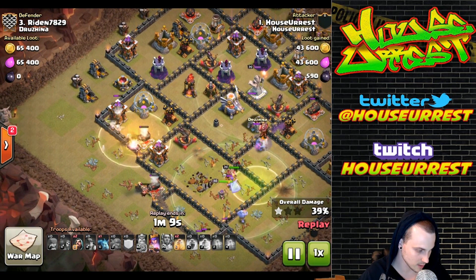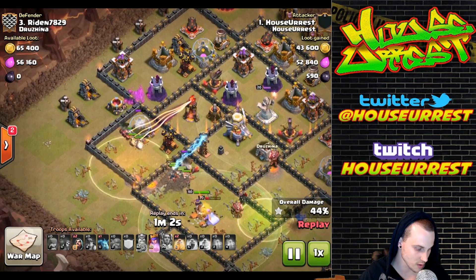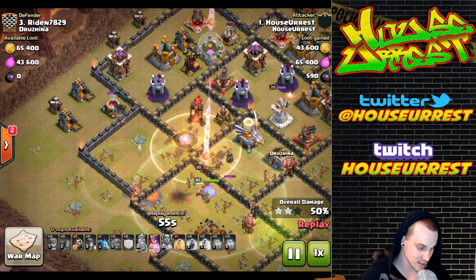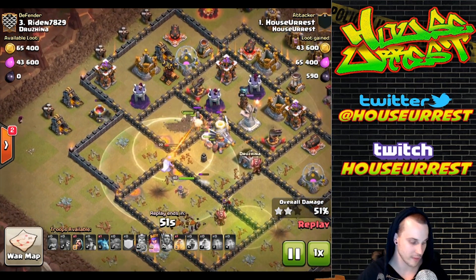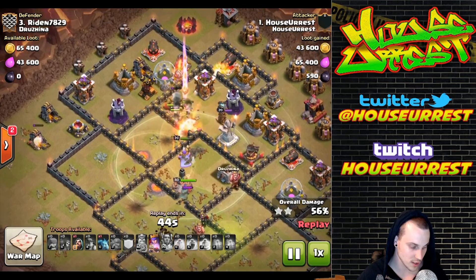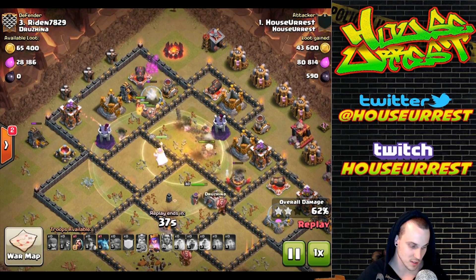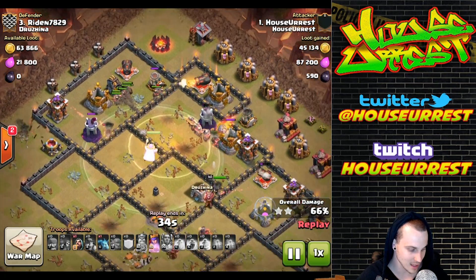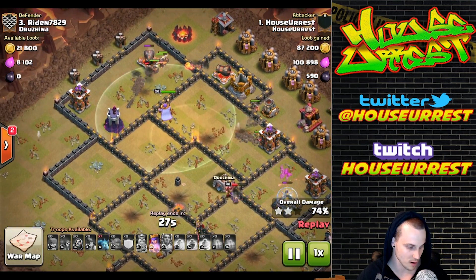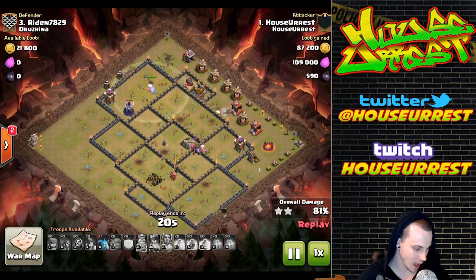I bumped the warden ability early to protect those bowlers and make sure they took out the inferno tower, the heroes, and the clan castle troops. The poison was so well placed - you could hit both heroes and the clan castle troops with one poison because of how they were funneled together. We funneled the miners to that last inferno tower and the eagle artillery, the biggest threats. As long as those were going down it was basically over. With the queen still up there's such a great chance of three-starring, and from there it was clearly done - so many miners left, queen putting in work.